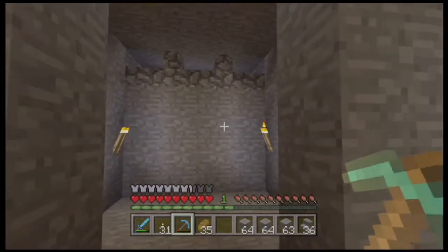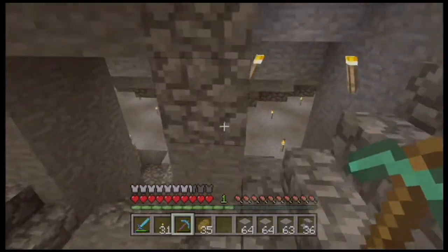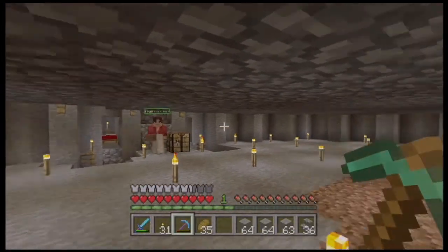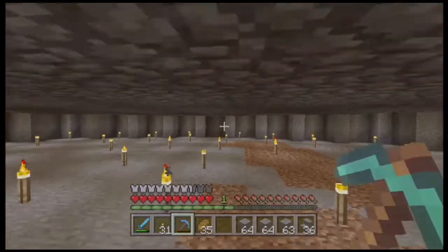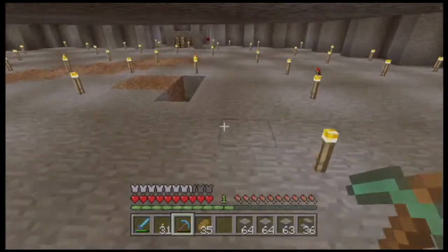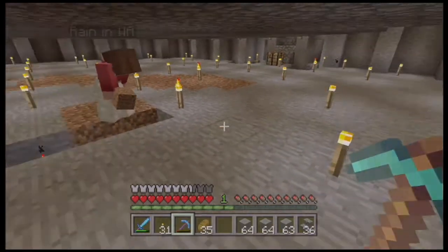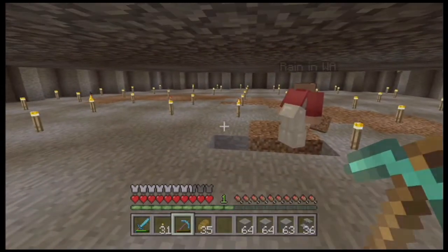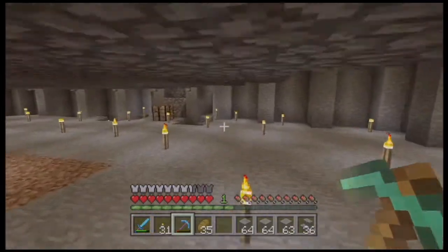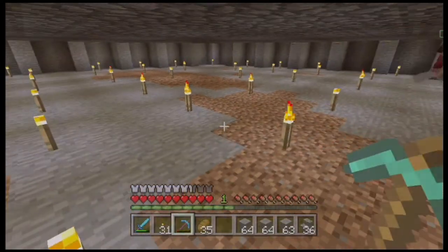We decided to go bigger — wall to wall. If you look down here, it goes all the way down to bedrock. We're at level 33 right here and going down to level 3. The floor will be made of bedrock and obsidian, and the Nether portal will be hanging from the center of this room.